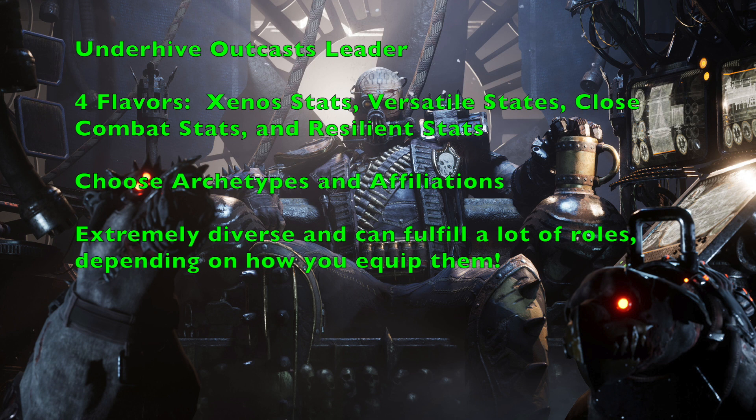The Versatile stat line has Movement 6", Weapon Skill 3+, Ballistic Skill 3+, Strength 3, Toughness 3, 2 Wounds, Initiative 3+, 3 Attacks, Leadership 6, Cool 7, Willpower 6, and Intelligence 4. In my opinion, this is probably the best stat to use for a generic outcast leader — it has really good psychological stats, decent close combat and shooting stats, good wounds, three attacks, and a 6" movement. As the name says, it is very versatile.